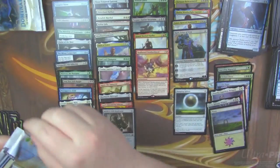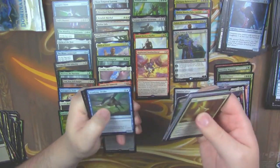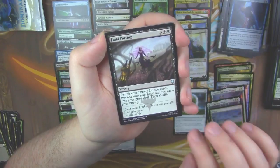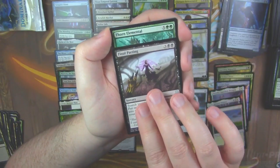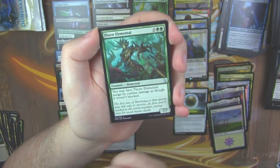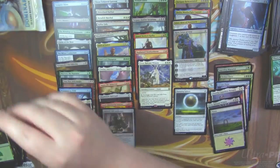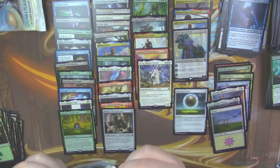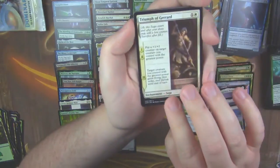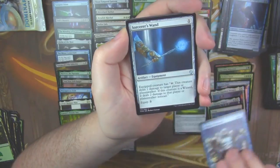I have to say that splashing Tetsuko into a green-black Saproling deck is amazing in Limited. Your opponents are like 'why are they making all these 1/1 Saprolings, who cares?' And then you play Tetsuko and swing with all of them, and they're like 'I remove Tetsuko' and you're like 'hexproof.' I've had it happen a couple of times where my opponents, as soon as I play it, they just scoop — 'you already have a bajillion Saprolings and I can't block them.'